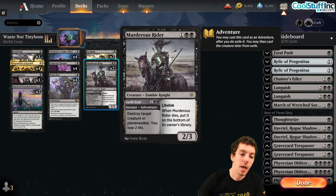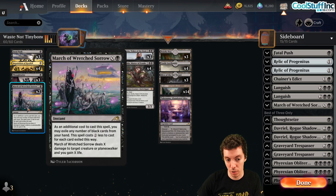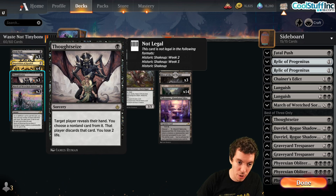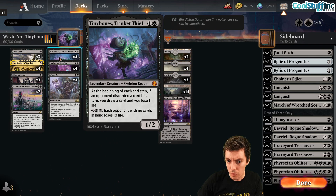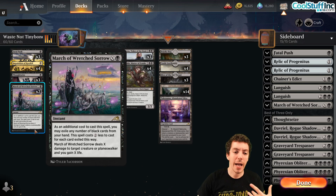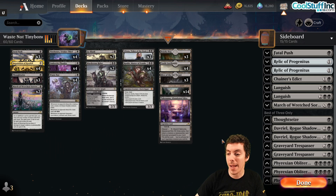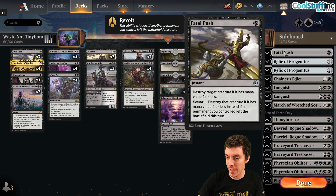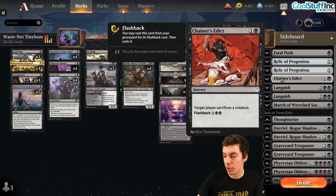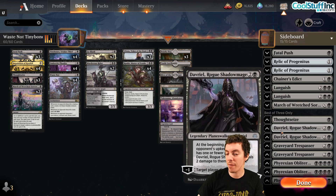For removal, we have Murderous Rider to kill planeswalkers, Fatal Push, and March of Wretched Sorrow — a really awesome card here. The life gain is huge given all our life loss between Thoughtseize, Tiny Bones, and Castle Locthwain. March kills creatures and planeswalkers and gains significant life, and you can sink mana into it late. The sideboard includes extra Fatal Pushes, Thoughtseizes, graveyard hate, Relic of Progenitus, Chainer's Edict, Languish, and Phyrexian Obliterator.